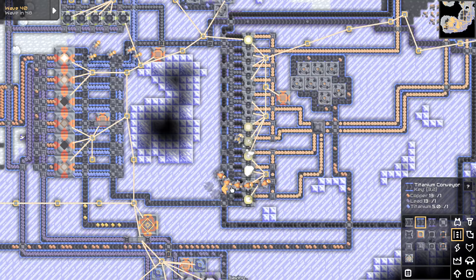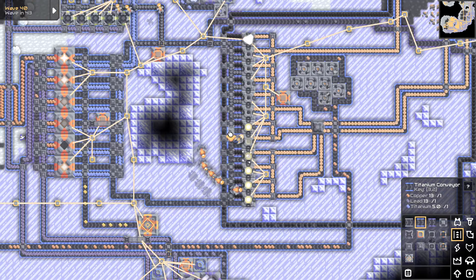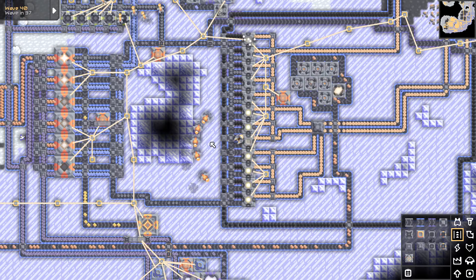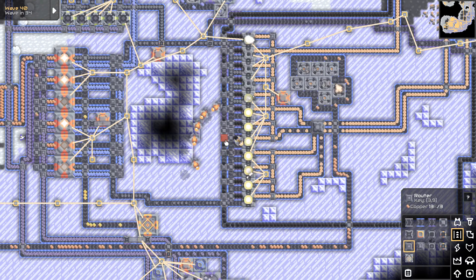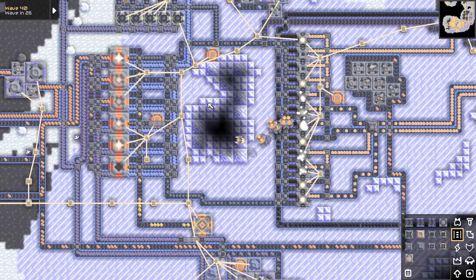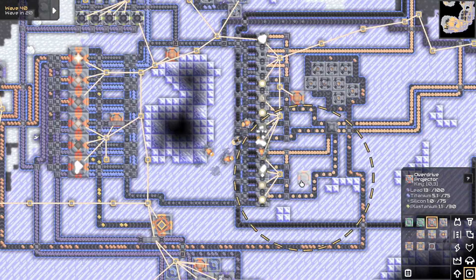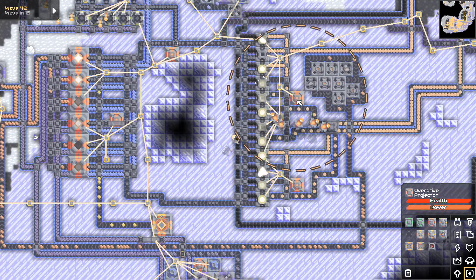My plan instead is to reverse that, reverse this, reverse this, reverse this. This last one is a tough call — I kind of want that to be a router. So I put a junction here and a router here, it can go either way. Maybe I should have all of these be routers so that they can pick to go right or left. And I want an overdrive projector here too — they're mostly already covered by this one, but not completely.